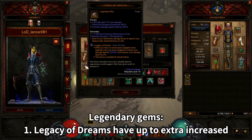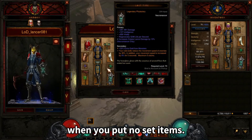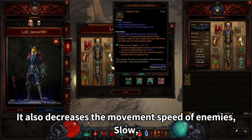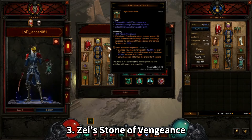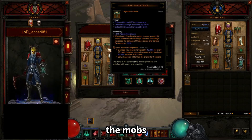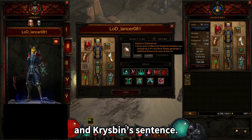Legendary Gems: Legacy of Dreams provides up to extra increased damage and damage reduction when you equip no set items. Bane of the Trapped increases damage against enemies under control impairing effects and also decreases enemy movement speed, which is linked to more damage via Krysbin's Sentence. Gogok of Swiftness has more damage to the farthest monster up to 60% and takes a chance on hit to stun the monster, which triggers extra damage from both Bane of the Trapped and Krysbin's Sentence.